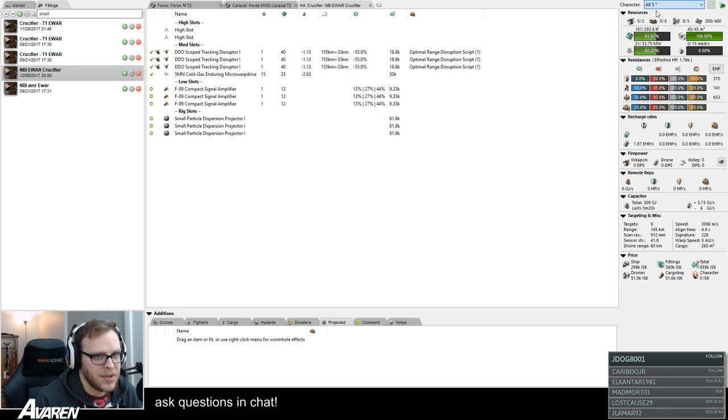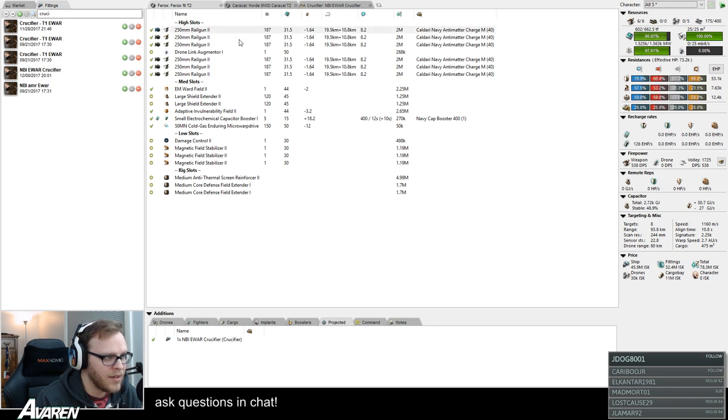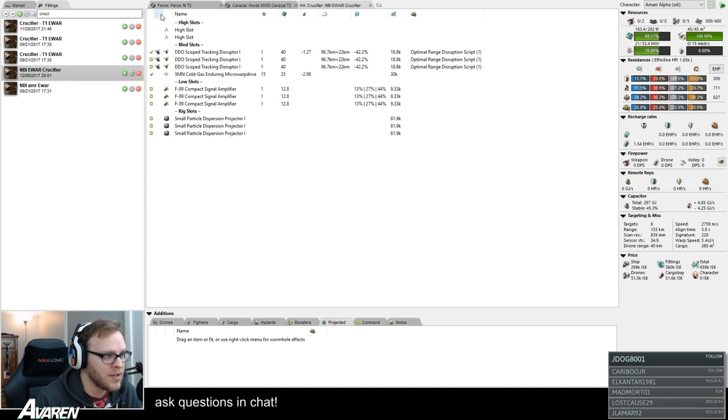Even if we go to alpha skills — simulated low skills — and only put one disruptor on them, you're still reducing their range from 122 kilometer optimal down to 70 kilometers with spike. No matter what ammo they switch to, they're always going to have a shorter range than before. So if our Feroxes are fighting enemy Feroxes at 90 kilometers with spike, you could take out three enemy Feroxes from that fight — one for each of the disruptors on the Crucifier.